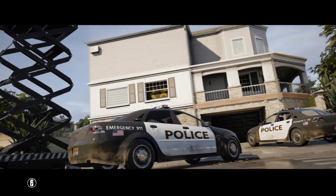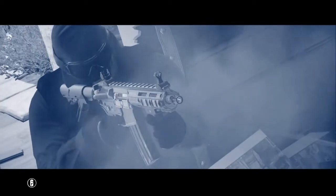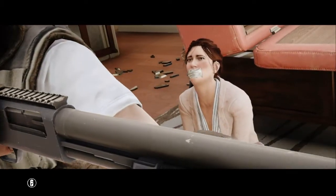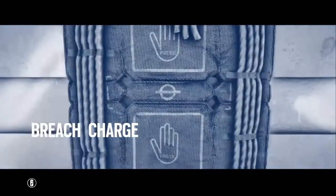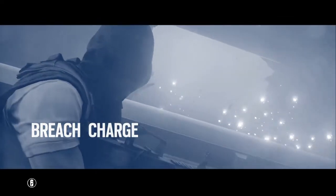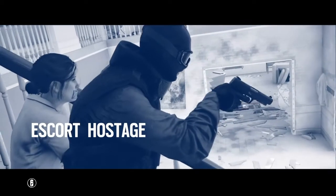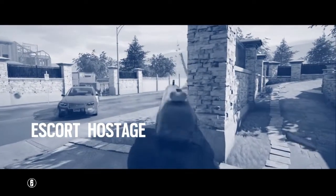In a hostage situation you cannot be slow and methodical. Once you breach the perimeter you must conduct a violent and dynamic assault in order to extract the hostage from a barricaded house. Use breach charges to quickly infiltrate the building — the physical safety of the asset is paramount. Breach charges give you a momentary tactical advantage to neutralize enemies and take control of the asset. Provide cover for the asset as you move to the extraction point, eliminating any hostiles you encounter. Good luck.